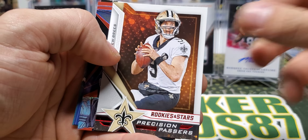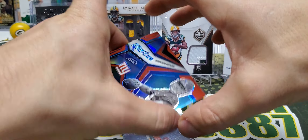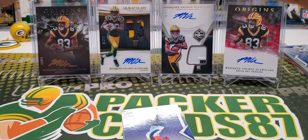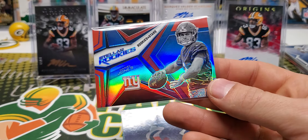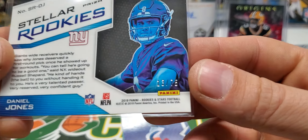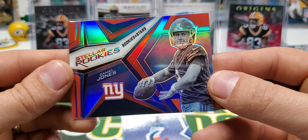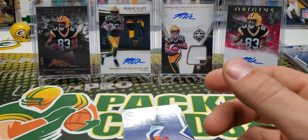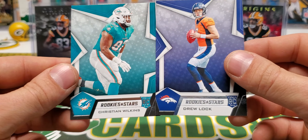Drew Brees Precision Passers. And look at that — Stellar Rookies, Daniel Jones. Wow. You know, I like this. When I opened up my target box I hit a Bosa, but it wasn't red like this — it was just the base one. This is out of 75, 13 of 75. This is phenomenal. This is my kind of card right here. Drew Locke and Christian Wilkins.